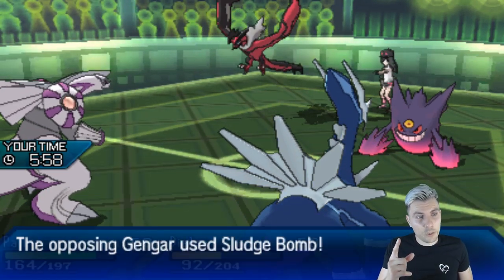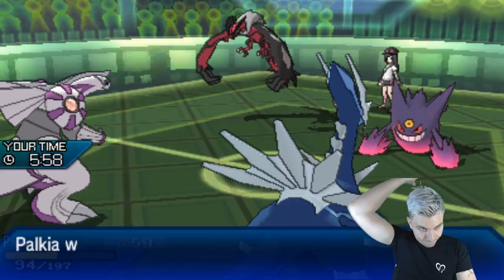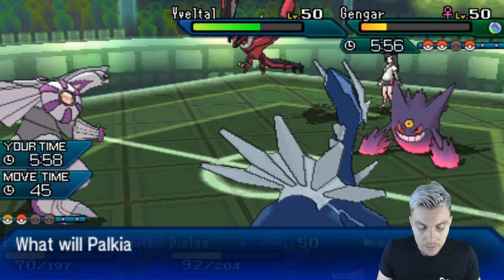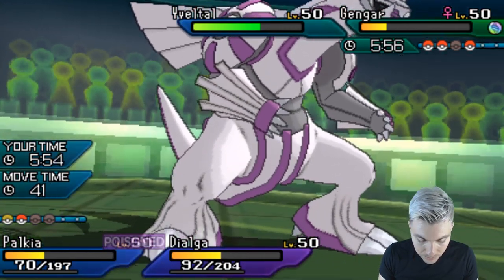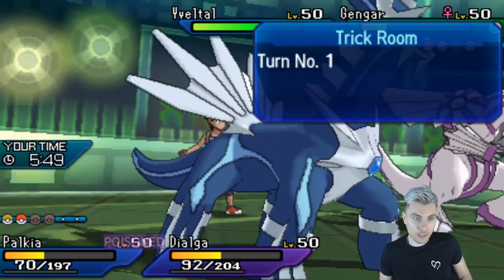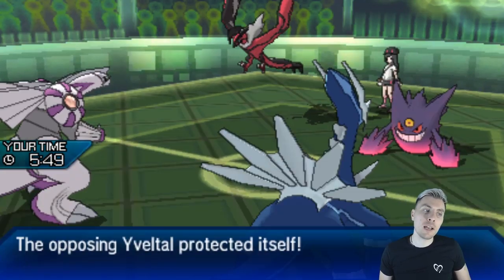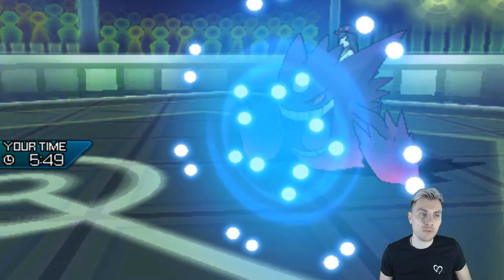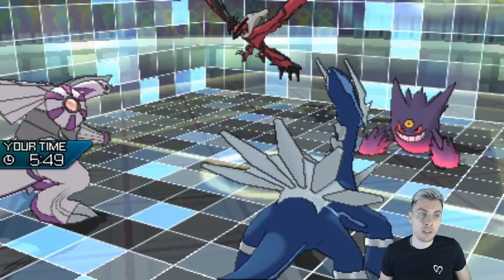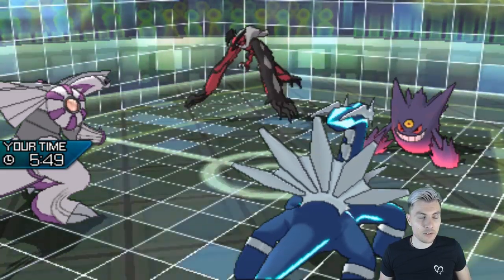Probably double protect, but we've got one play. Alright — Sludge Bomb, as long as we don't get poisoned. Of course we get poisoned! This is the last turn of Trick Room. Let's pull the double Trick Room to set it all back up again. Hopefully my opponent double protects. The Poison is making it way more difficult for us. I'd say there's Tailwind on the Yveltal and Protect, so maybe no Sucker Punch, which gives us a bit of a better time. There's the Trick Room setting back up again.